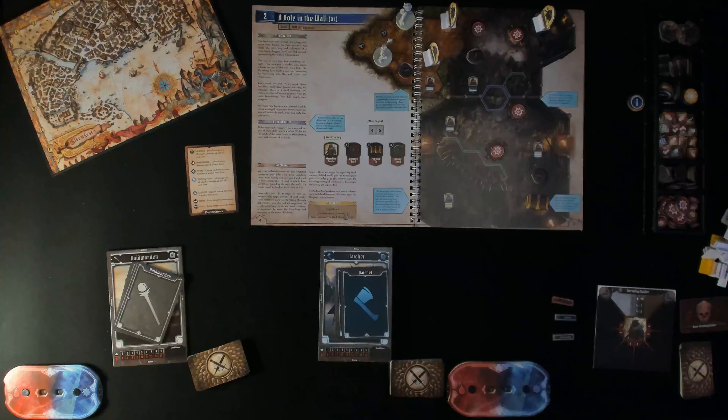Story time: The tracks are easy to spot — Vermlings have never been known for their subtlety. You follow the scratching until you find yourself approaching the walls of Gloomhaven. Something isn't right — that isn't just a shadow on the lower wall section, it's a hole. The Vermlings have made a nest by burrowing into the wall itself. You try to sneak closer but they have guards watching the entrance. There's a shrill shrieking, and Vermlings jump out brandishing poorly made weapons. No choice but to defend yourself.